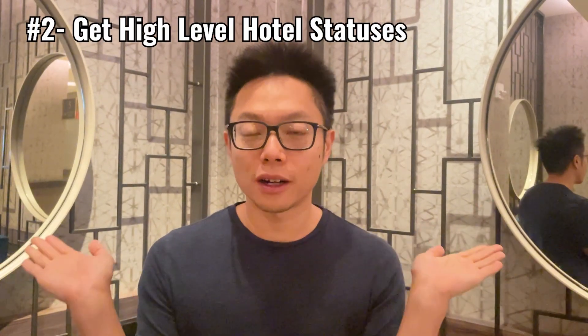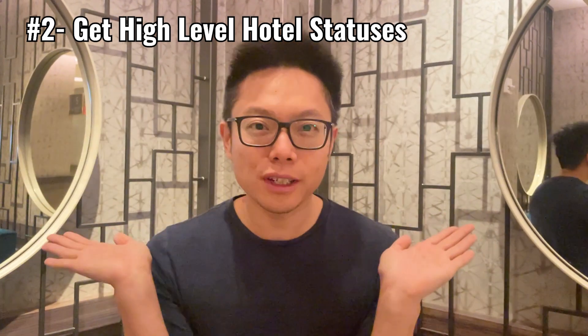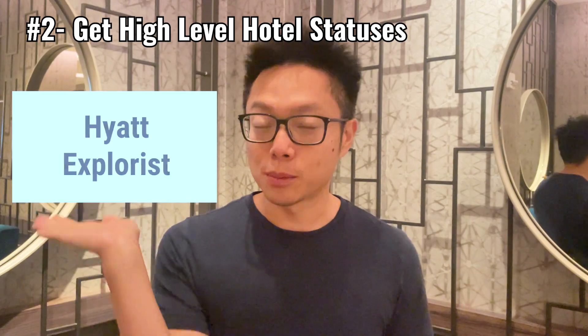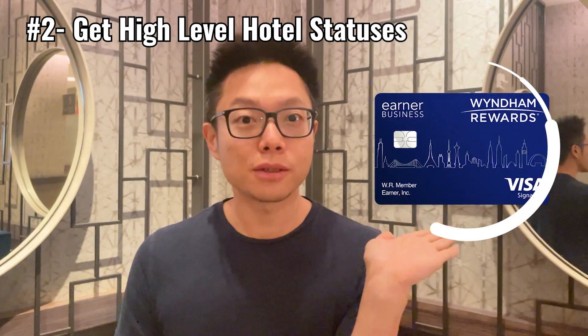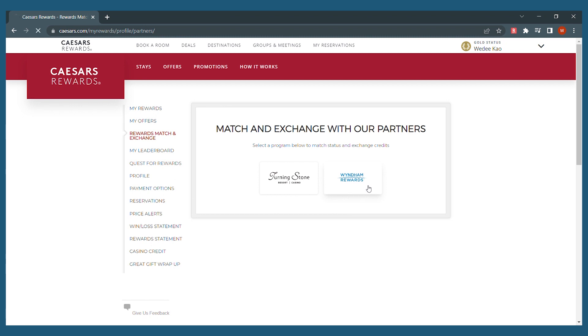For the next two options, you need to first get status with two current hotels: Wyndham Diamond or Hyatt Globalist. Traditionally, for Wyndham Diamond you need to stay 24 nights at a Wyndham hotel. But if you don't want to stay 24 nights, all you need to do is sign up for a business earner card with Barclays. It comes with an annual fee and you don't need an actual business to sign up. With this card, you get instant Wyndham Diamond status, and with that you can go online and match it into Caesars Diamond, since they have a partnership.